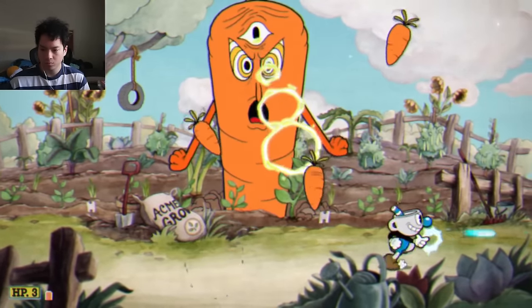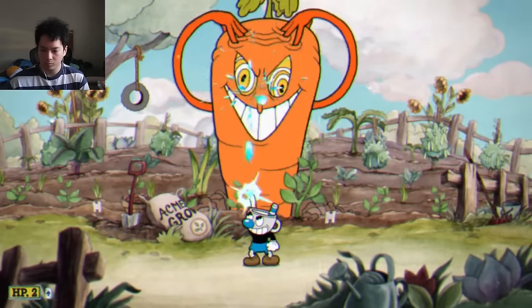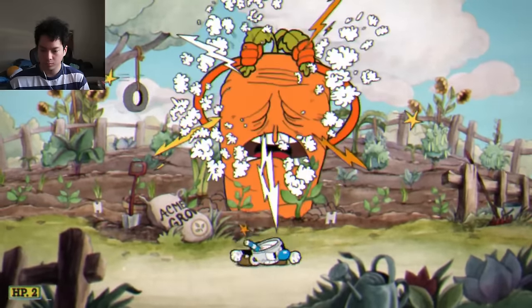During the final phase, I'm just going to fire my peashooter at the carrot, dodge his mind rays, dodge the flying carrots. The EX is great for taking all those flying carrots. That's about it, guys. That's the Root Pack.